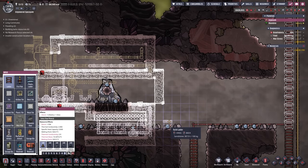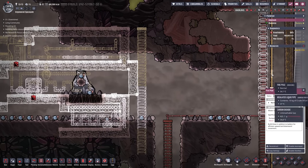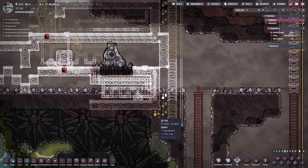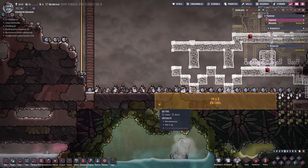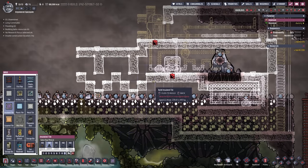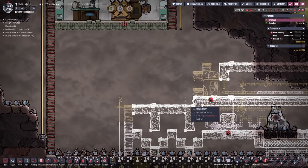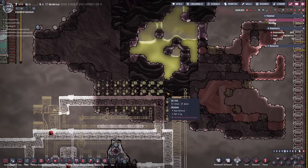We need a couple more things - ladders from here all the way up to the top, and a fire pole to speed up the process. All this here needs to be dug out, then we come two more over, literally all the way. I'm going to build another brand new floor with insulated tiles so dupes can walk around a bit faster. On this side we also need a ladder all the way to the top with a fire pole. Then we'll get digging again all the way to right there.